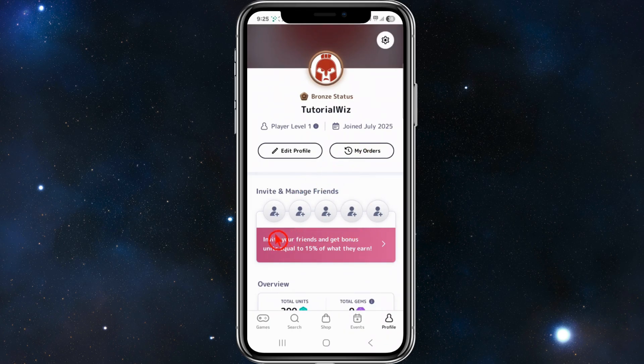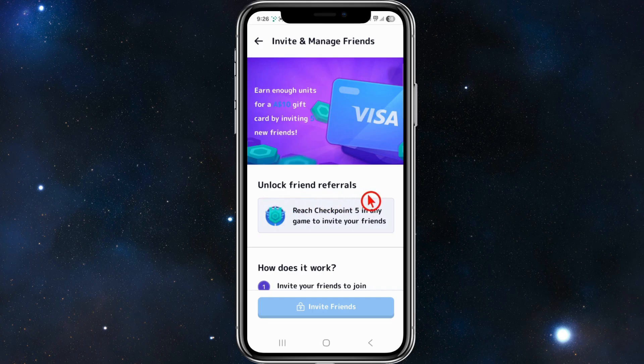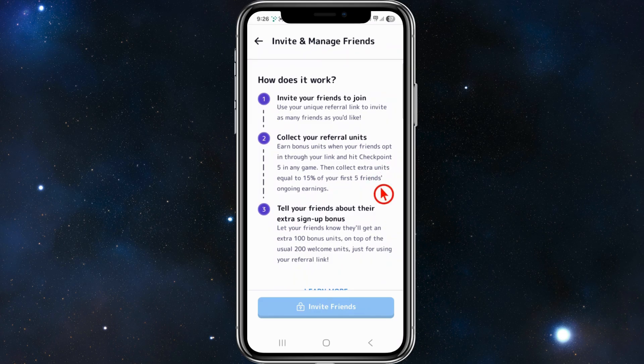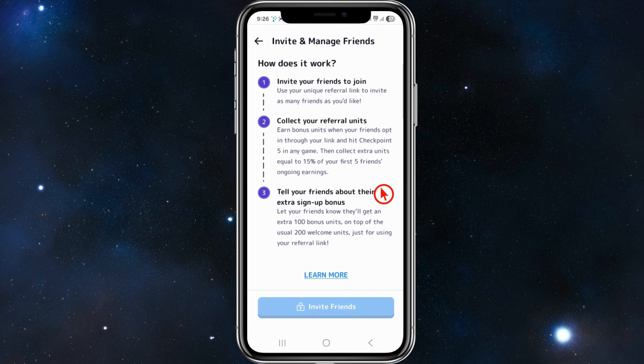Scrolling down on your profile, you can invite friends and get bonus units equal to 50% of what they earn. To unlock friend referrals, reach checkpoint five in any game. Use your unique referral link to invite friends — you'll earn bonus units equal to 15% of your first five friends' ongoing earnings. Your friends also get an extra 100 bonus units on top of the usual 200 welcome bonus units when using your referral link.